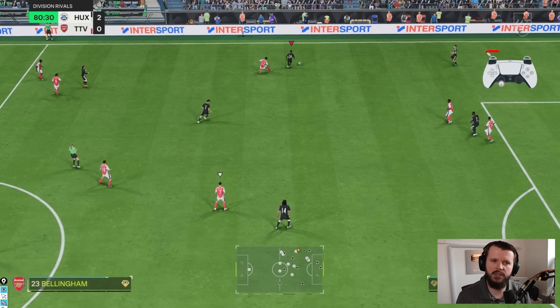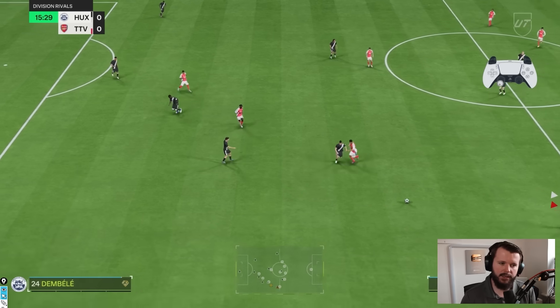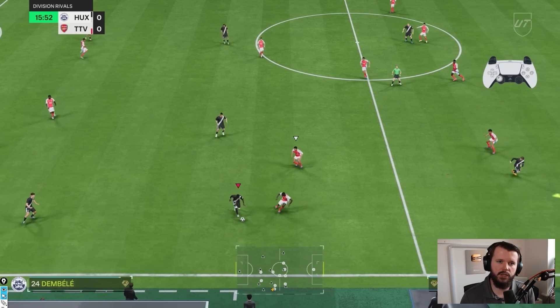You can see I'm holding R2 and L2 — agile dribbling. On FIFA 23 it used to be R1 dribbling, and then FC24 introduced controlled sprint which was R1, so agile dribbling moved to L2 and R2. We didn't really feel a need to do it last year on FC24, because left stick dribbling was pretty good as a whole. But this year it just really really isn't. Left stick dribbling is really really tough to get out, and this is kind of the way I've been dealing with it. You can just see how I use that there to break away and beat past that man.